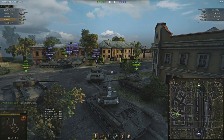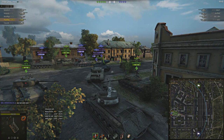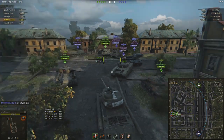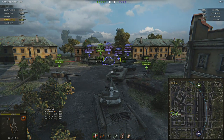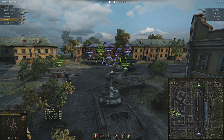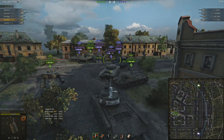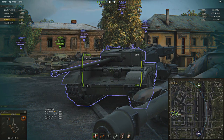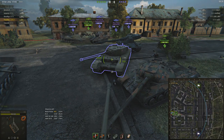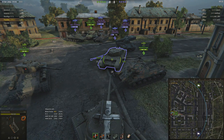It's a judgment call and a lot depends on map knowledge. If you can get control of a large area and then turn around to defend your cap — on Ensk there are good positions in J5 and K5. If there's no artillery to worry about, it is possible to hold enemies off the cap long enough for your team to come back. I've done it on Ensk — basically held the enemy off the cap long enough for everyone to mop up the rest. Sometimes those actions can make a difference.